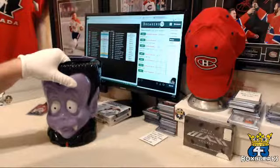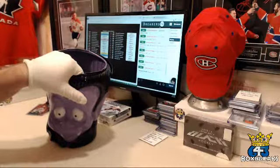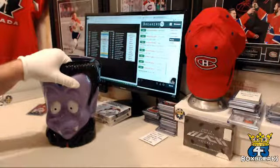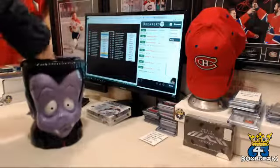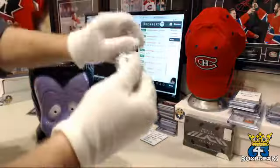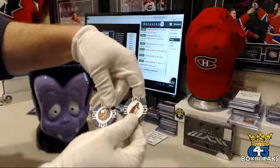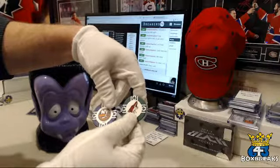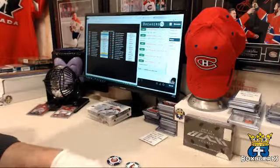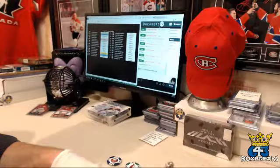I always pull two teams — if I pull a Mem or an Auto... wait, I changed that. Any hit card that I'm going to ship, there's a bounty pack to go along with that team. So our teams tonight are Arizona and the Islanders. Arizona is James, the Islanders are Justin. Need to worry about putting those back because there's only one team left in my Keeping the Pats — a bonus.